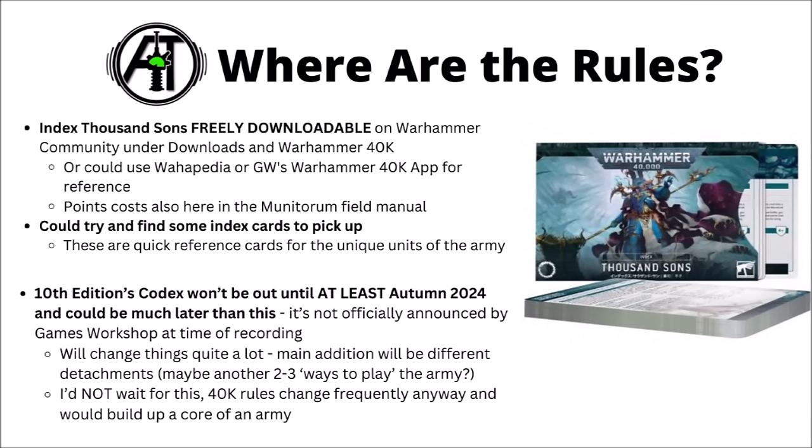Finally let's talk rules for the Legion. Index Thousand Sons is freely downloadable at time of recording at Warhammer Community under the Downloads section, then Warhammer 40k. You could also use Games Workshop's app or Warpedia for reference, and the points costs are found in the Munitorum Field Manual to download in the similar place. If you wanted some physical tactile rules, you could find some index cards to pick up. 10th edition will bring a Codex for Thousand Sons, though we know it's not going to be out until at least autumn 2024 and could potentially be much later — it's not announced officially by Games Workshop at time of recording.